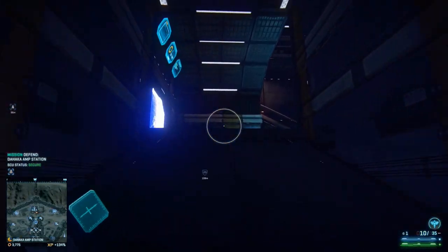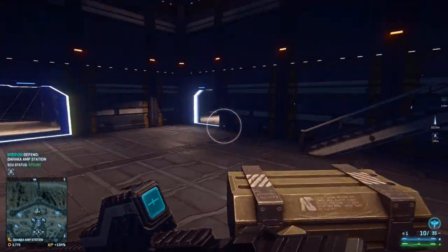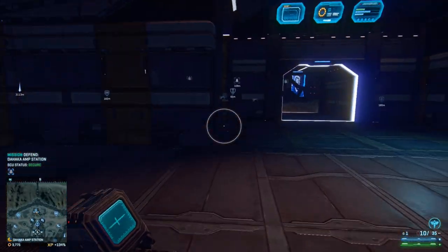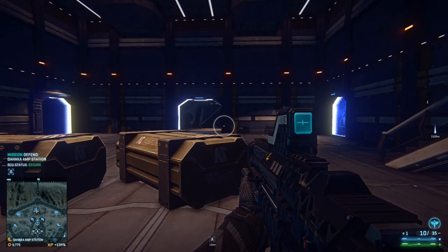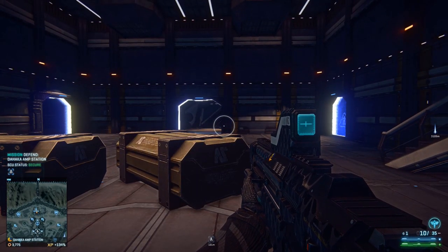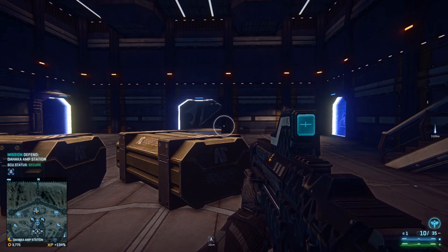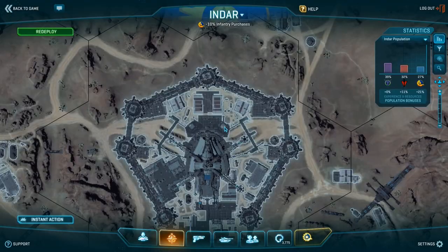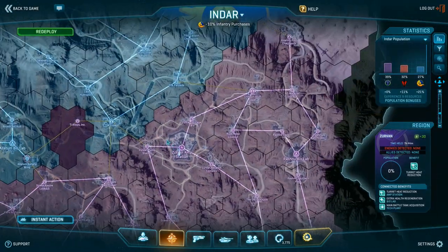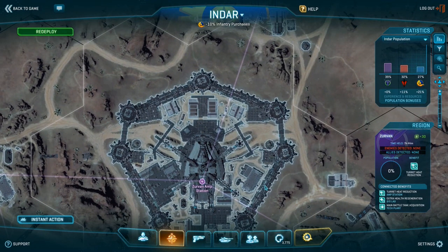In the new base design — the one with ABC points — you obviously don't have that. For the three-point amp station like Zerv, it should be self-explanatory: two squads on A, one on B, one on C, and you're done. The rest can be handled by randoms. You can't drive a Sunderer in easily anymore and it's actually pointless to do a GSD Sunderer rush towards the center — it really is just about the points.